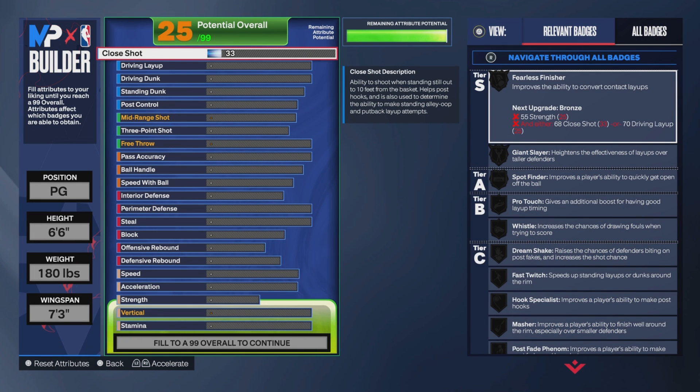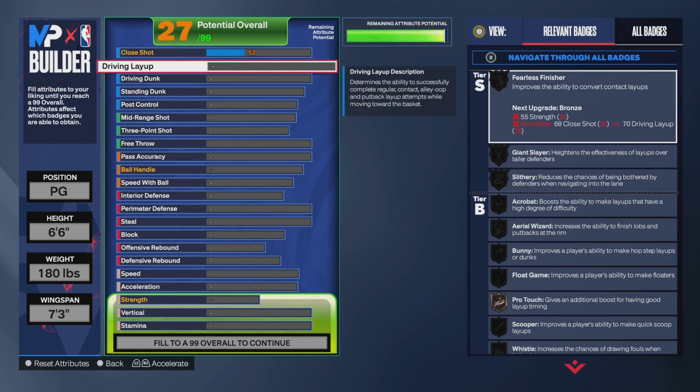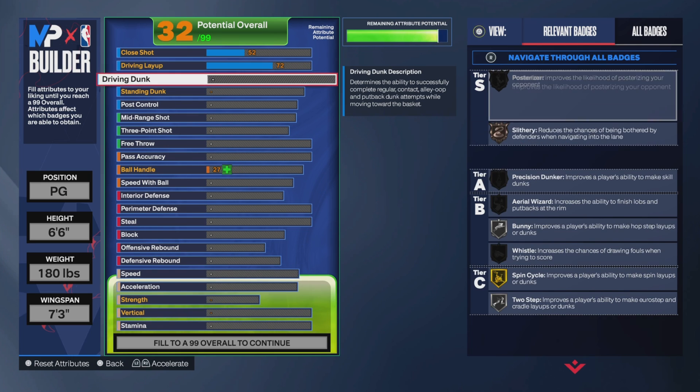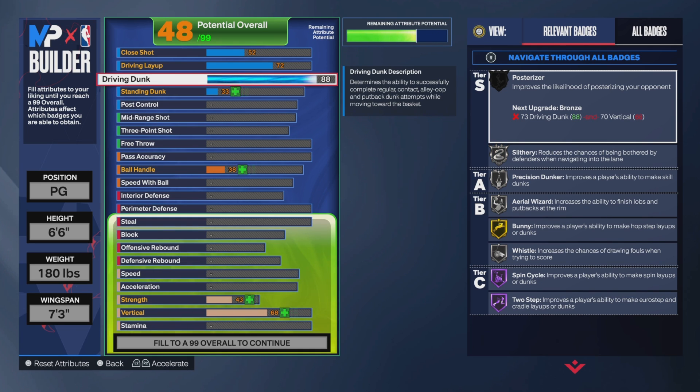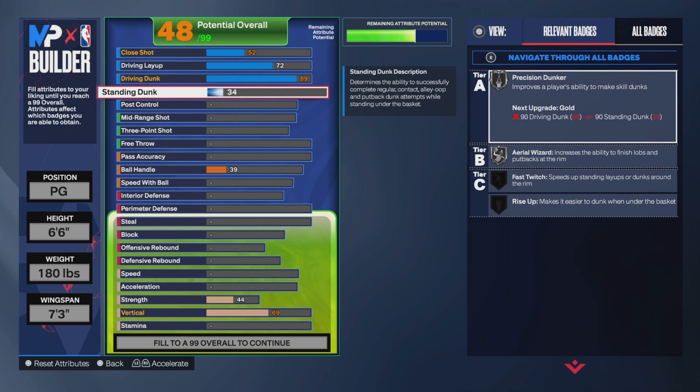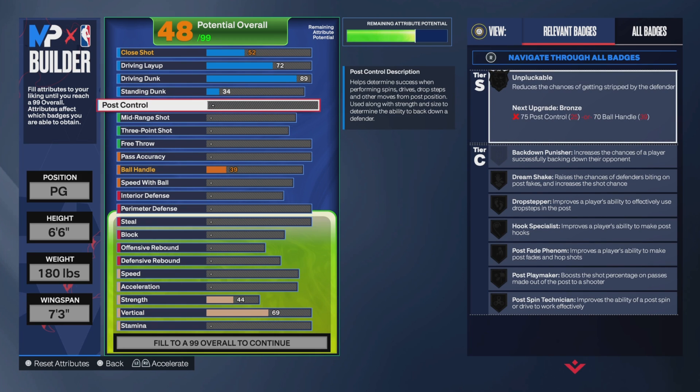For the close shot, go ahead and put that up to a 52 — it's not really necessary for this build. For the driving layup, I do recommend putting that up to a 72. And then for the driving dunk, put that up to an 89, which is pretty good for a 6'6" point guard in general. For the standing dunk, you can leave that at a 34, and then you can go ahead and skip the post control.